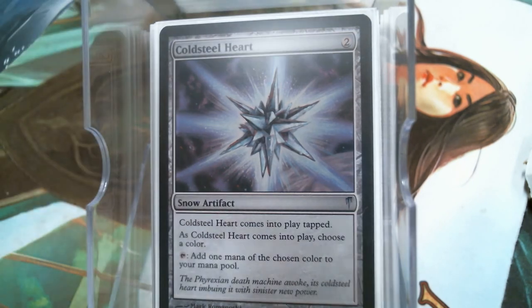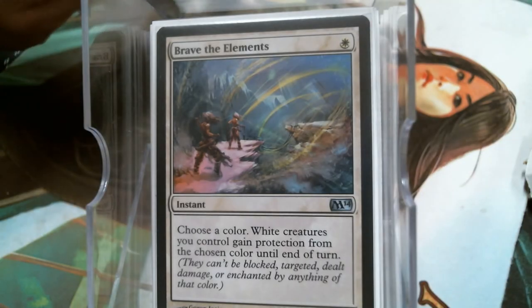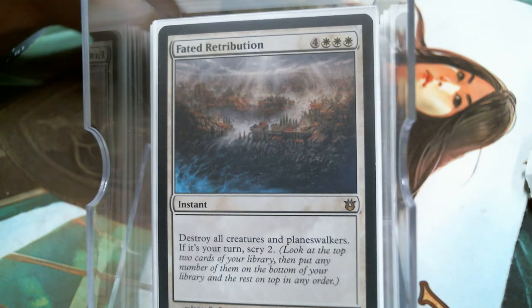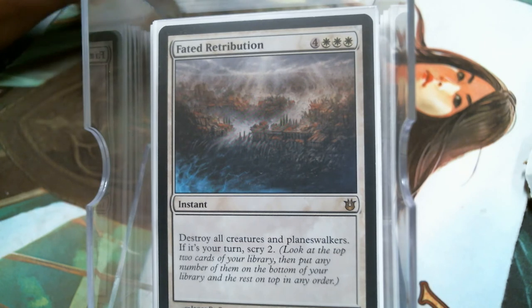Brave the Elements is going to keep our dudes safe, but there are going to be times when you just have to absolutely kiss the world goodbye. That's why we have Fated Retribution — it's seven mana and a lot of people diss it, but at instant speed, wiping the board of creatures and walkers, there've been many times I've wished I had this card. It's totally worth the seven mana, especially when it matters.